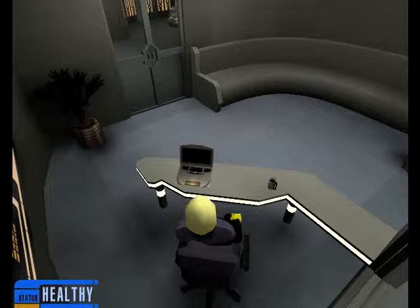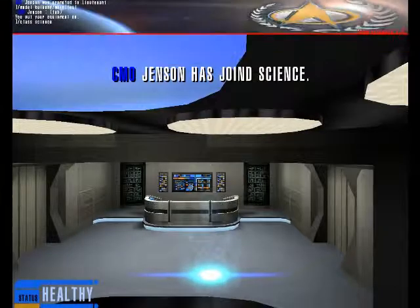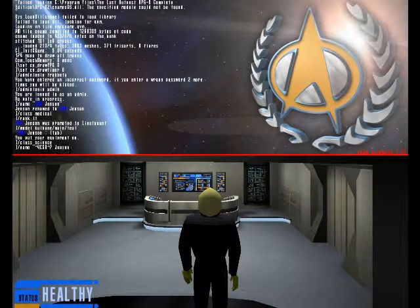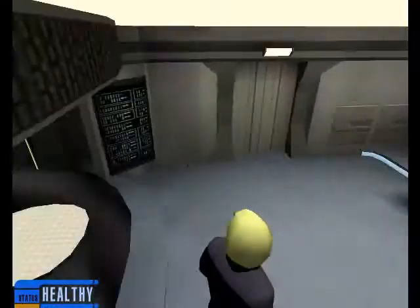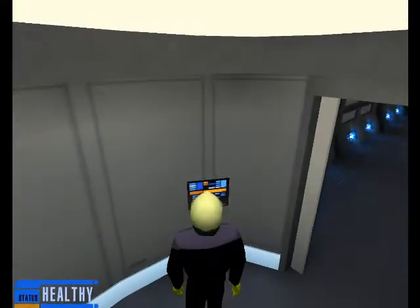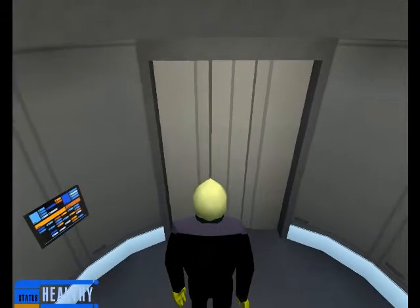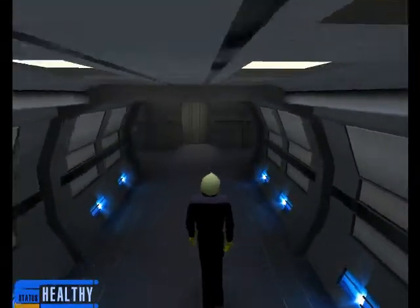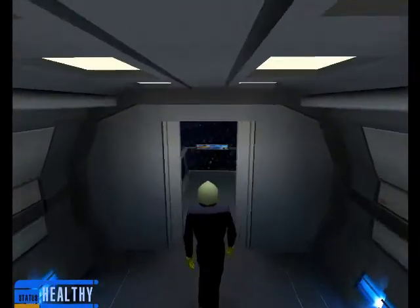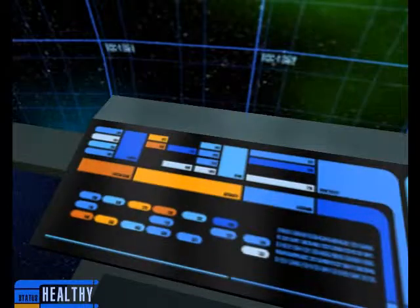Let's turn over to the final department we're going to cover — the science department. Let's change our class to science. I'm already in the blue uniform, so I don't need to worry about that, but I am going to change my name to CSO Jensen. Why don't we head down to astrometrics, which is really the hub of the science department? Most maps have a separate science lab and astrometrics, but unfortunately this map doesn't. There's a very good astrometric chart right there.